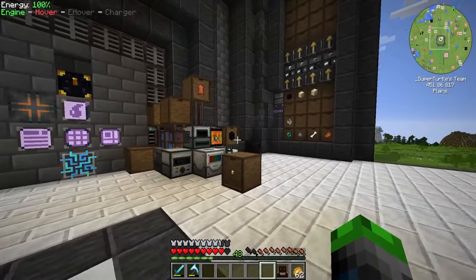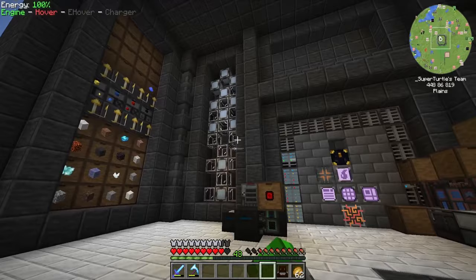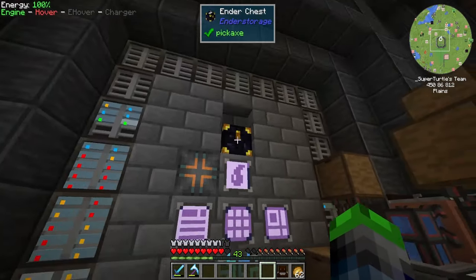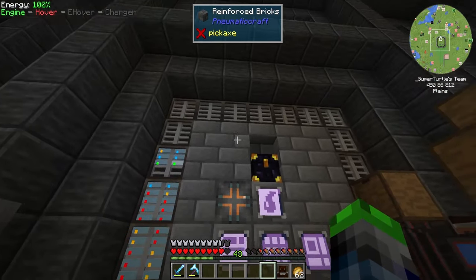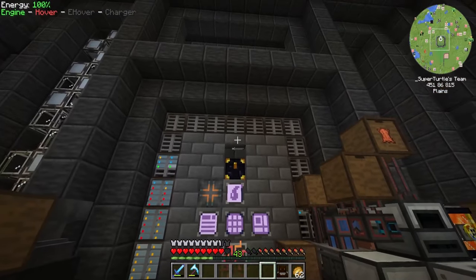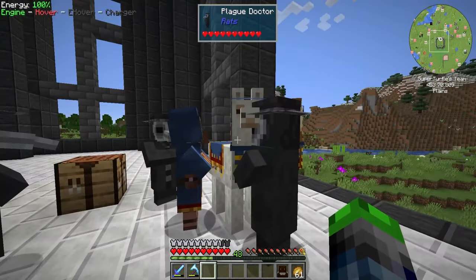What we need to do today is get our auto crafters — the molecular assemblers and ME interfaces — all connected up, so we're probably going to have to create a separate channel. I've been thinking about taking these ME controller blocks and wrapping them all the way around. I'm not sure if we're going to be able to do that, so we might have to wrap it here like so. I'm going to have to do a little bit of research into what block might look good with this.